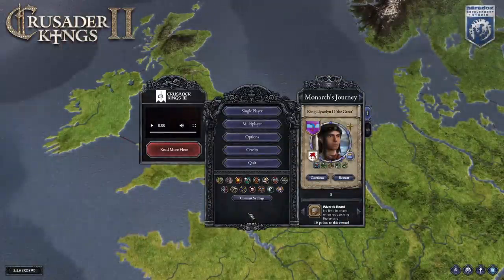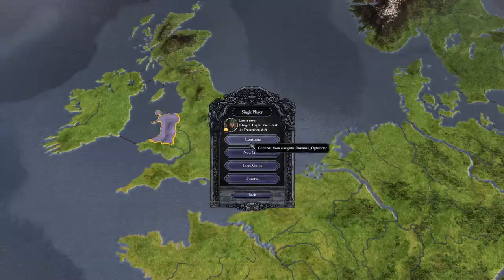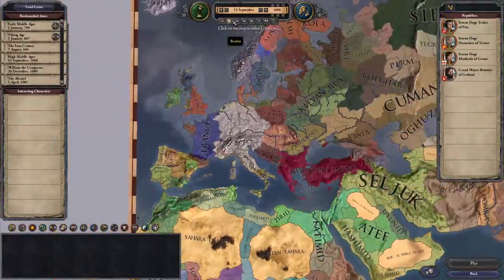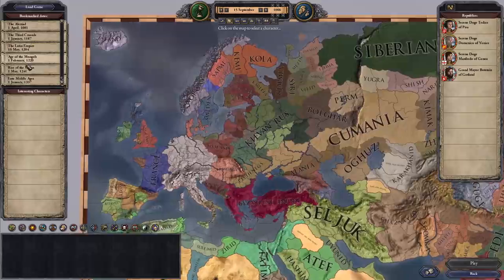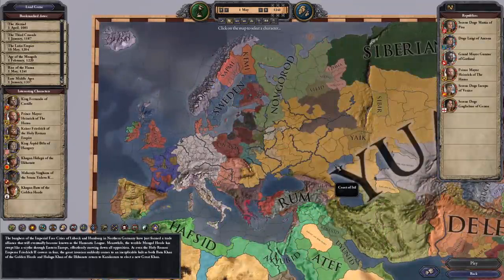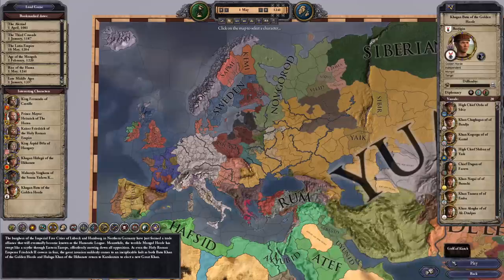If you want to take on an achievement like Lek, Czech and Rus in as little time as possible, you need to make sure that you are in the perfect starting position. I have determined that starting position, so please follow me in selecting Khagan Batu of the Golden Horde in 1241. 1241 here is a predefined starting scenario, so you don't need to do much — just select Rise of the Hansa and then play Khagan Batu of the Golden Horde.